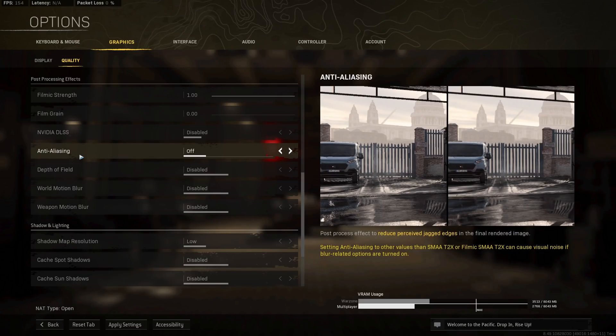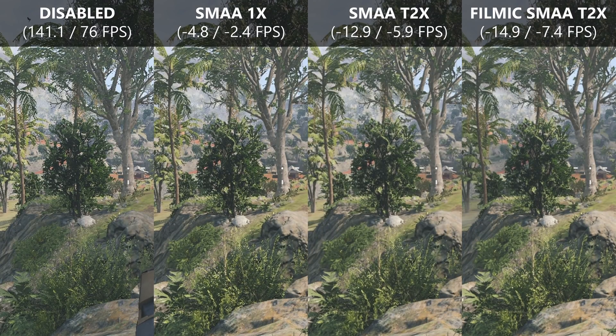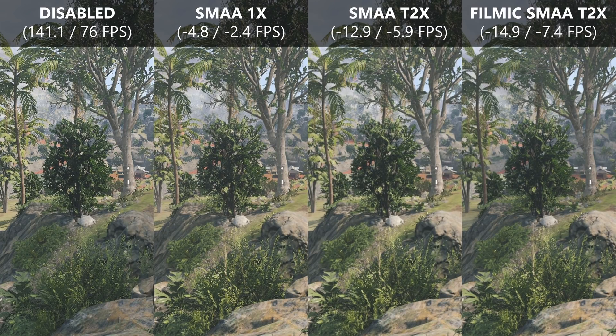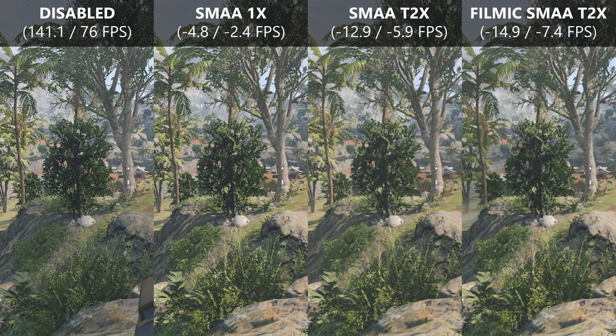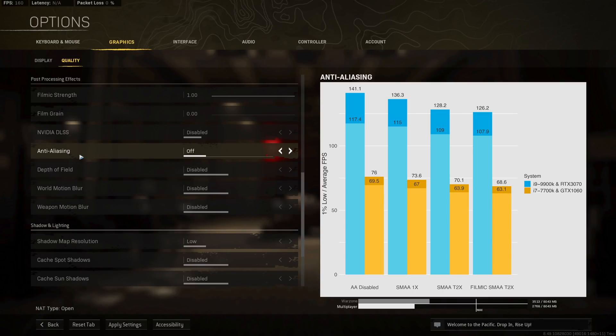This leads to anti-aliasing. Any anti-aliasing mode introduces a significant performance penalty. Personally I don't like to use anti-aliasing because of the very significant performance drop and because the game becomes less sharp, making it harder to see enemies. If you hate the dancing trees that appear with AA disabled, you'll have to use SMAA 1x. Beyond that, the 13–15 FPS penalty for higher AA options isn't worth the increased visual fidelity.